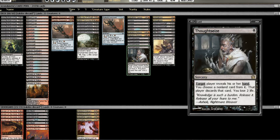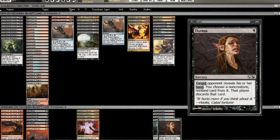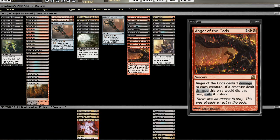Against aggressive matchups, what we take out is the Thoughtseizes, the Duresses, the Rakdos's Return, and the Slaughter Games — and then just play a control game with our removal package. Pretty self-explanatory.